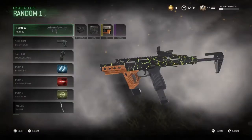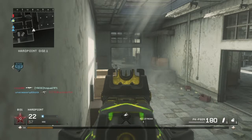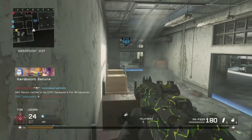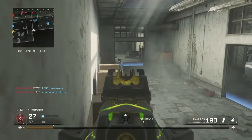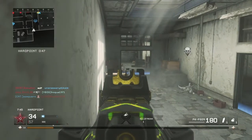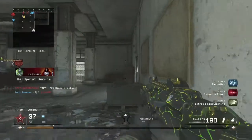The second class I recommend is a more aggressive, rushing, objective-play class: stopping power, red dot, and steady aim. I feel that this weapon — even though the hipfire spread is the exact same as the other SMGs — seems to not kick as much when you're hipfiring. The other SMGs seem to bounce all around, but this one really doesn't. So I'd highly recommend steady aim — you can just tap, tap, and pop people. I'd put Bandolier on that class since if you're going to be more aggressive, you might as well have more ammo.